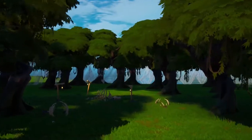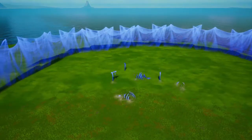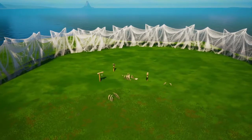Now put some fog down. You can mess around with the settings to make it look a little bit better. Now I did the same thing but with different trees. You can see what it looks like.